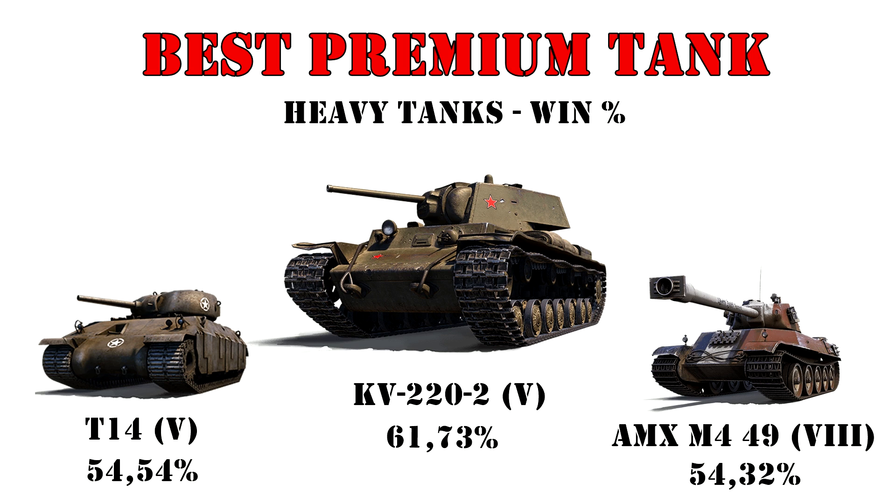A couple of things to note: the M4 49 and the M4 49 Liberté are two separate machines in terms of statistics, even though they only differ by their skin — the same goes for the T26E5 and the T26E5 Patriot. You might wonder why the M4 49 actually outperforms the Patriot in average win percentage. I'd guess it's because it's easier to use correctly — just put the front towards the enemy, done. The Patriot has a higher skill cap, so better players pull off crazy things in it, even if the average is slightly less — though not by much.